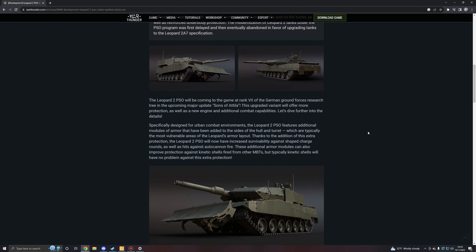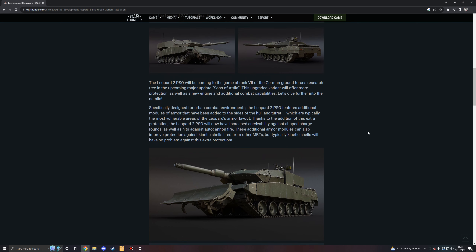The Leopard 2 PSO will be coming to the game for rank 7 of the German Ground Forces Research Tree in the upcoming major update. This upgraded variant will offer more protection as well as a new engine and additional combat capabilities. Specifically designed for urban combat environments, the Leopard 2 PSO features additional armor modules added to the sides of the hull and turret, which are typically the most vulnerable areas of the Leopard's armor layout. The Leopard 2 PSO will now have increased survivability against shape charge rounds as well as hits against autocannon fire.